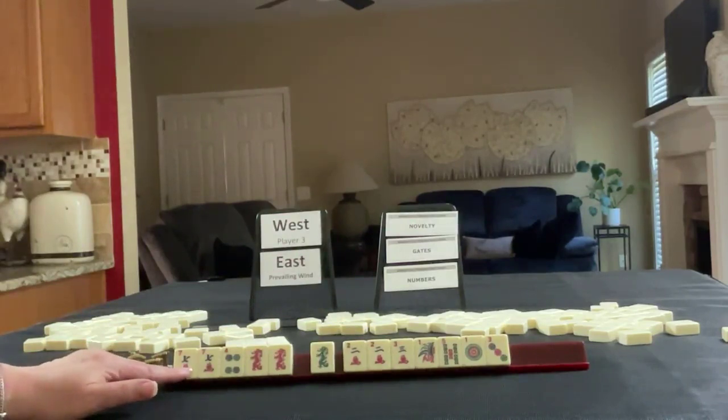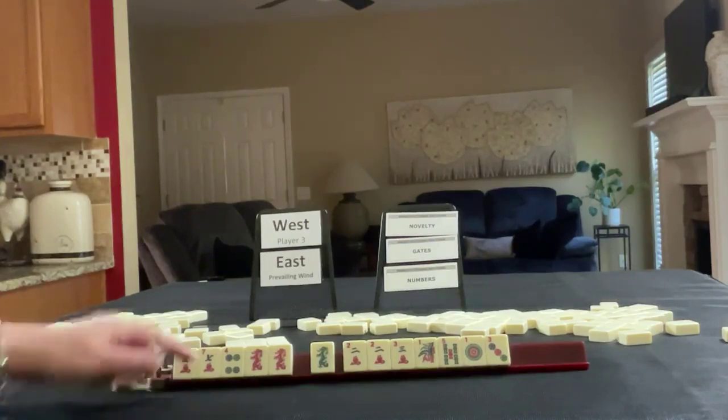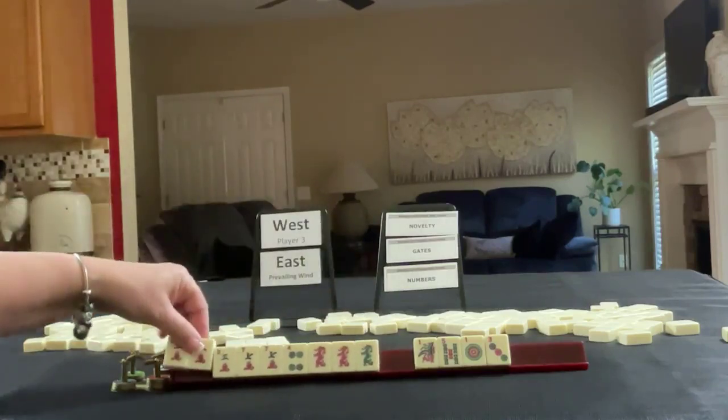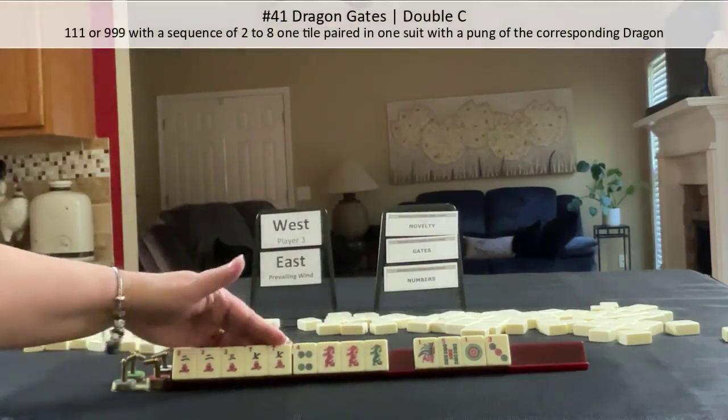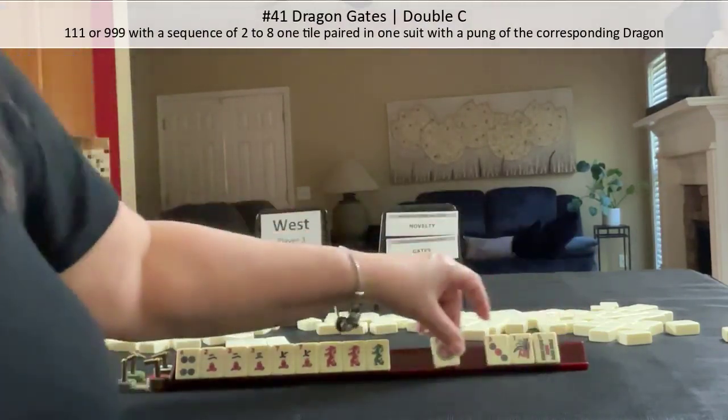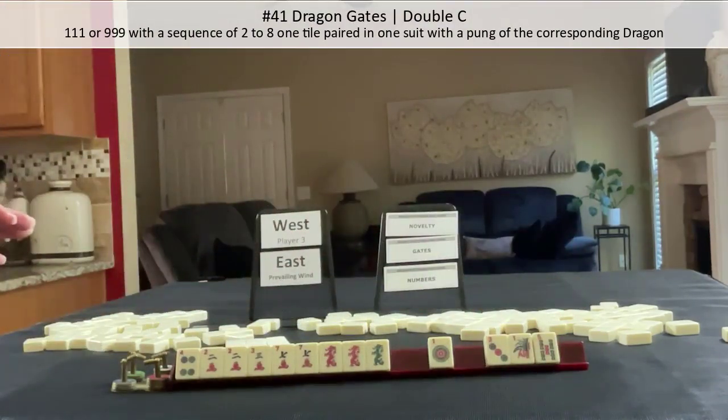We don't have news. We don't have winds. 3, 5, 7 corresponding dragon — 3 dragon. Maybe dragon gates. Let's see about either novelty or gates.